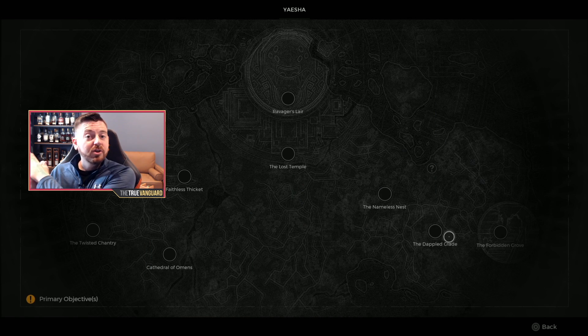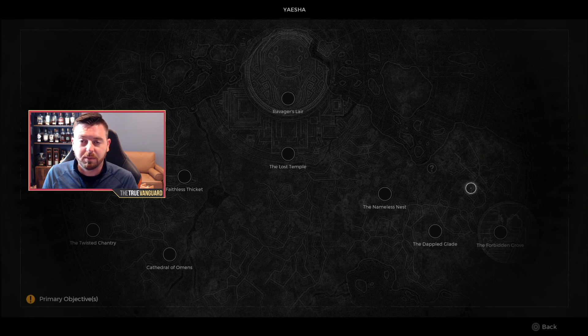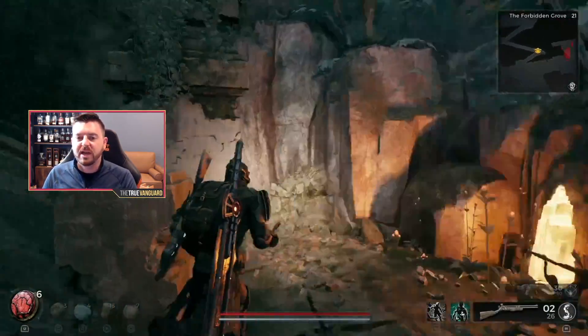You're going to need to progress through Yesha just like you normally would, following the exclamation point doors. You're going to fight a couple of bosses until you end up at the Lost Temple. Once you're at the Lost Temple, you'll need to head up these stairs and go through a yellow door up here.